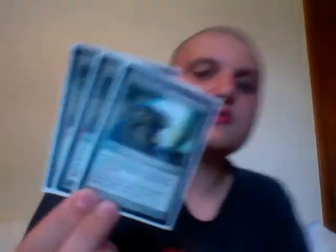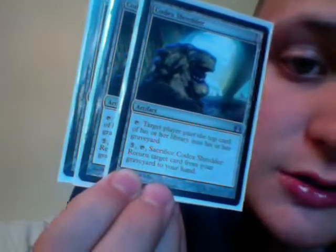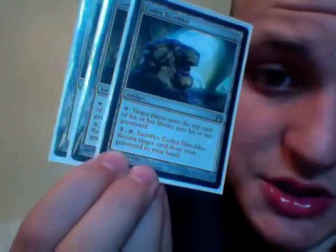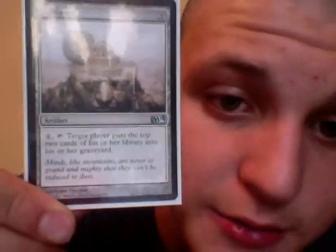We're going to get into artifacts of the deck now. We have 3 Codex Shredders — 1 colorless drop. Target player puts the top card of his or her library into his or her graveyard when tapped. You can tap 5 colorless, tap this card, sacrifice it, and return a target card from your graveyard to your hand. 3 of those. We have 1 Millstone — 2 colorless — you tap 2 colorless and this card: target player puts the top 2 cards of his or her library into his or her graveyard.